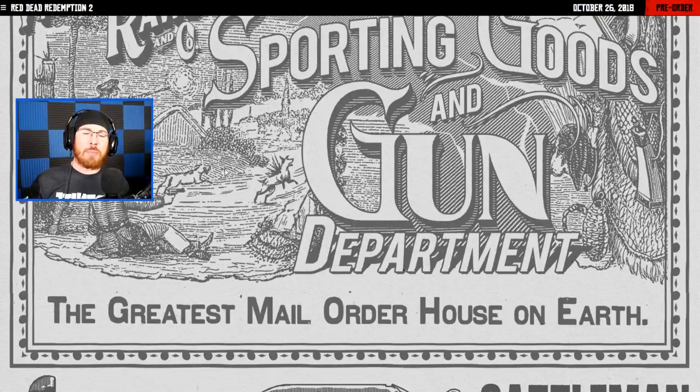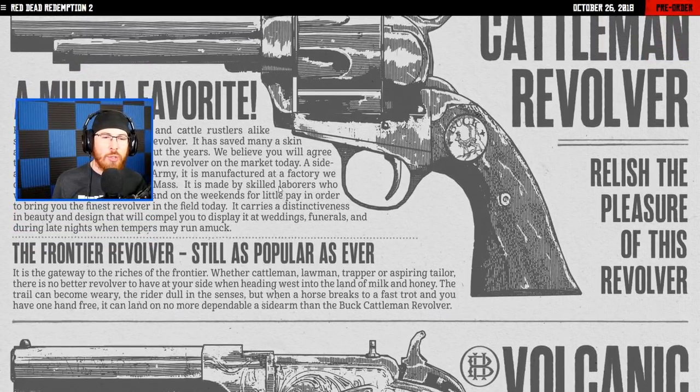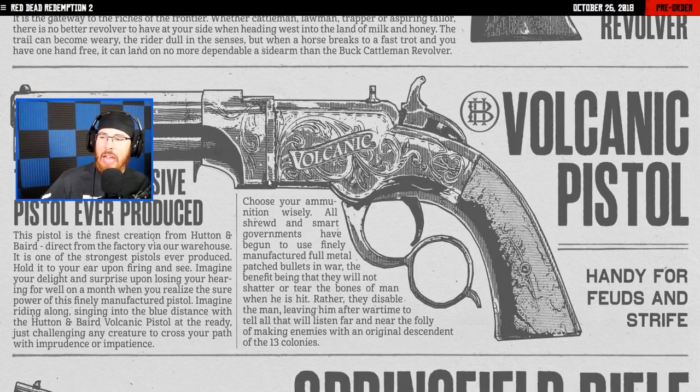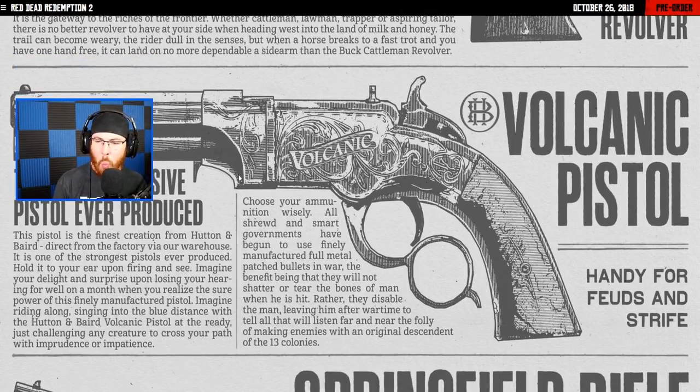Wheeler Ronson and Co. Sporting Goods and Gun Department — the greatest mail order house on earth. We got the Cattleman Revolver, a militia favorite. These are all just catalogs, so think of this as an advertisement most likely found in-game. You can order different guns you'd like and go see them in stores. Then we got the Volcanic Pistol — the most explosive pistol ever produced is the headline. I think this is when they started going away from revolvers and into these new types of pistols being created.